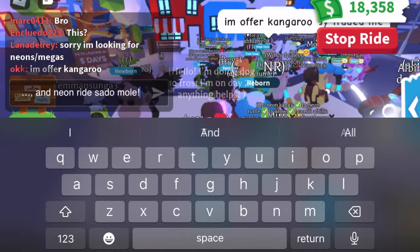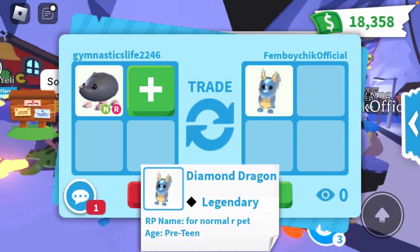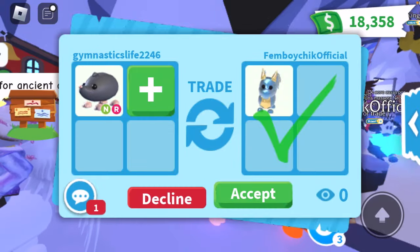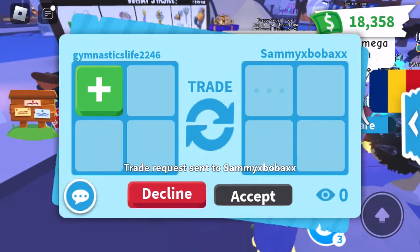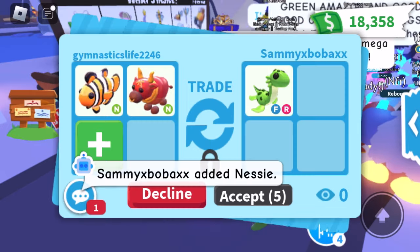We haven't literally gotten one offer for all the neons yet — I want to get one offer for all of them. He's offering us a diamond dragon — this is a pretty good pet, but I don't think we're going to do this trade, so I'm going to politely decline. Somebody had a Nessie — we're going to offer for this Nessie. I don't really know how much Nessies are worth; I feel like they're worth a good neon legendary.